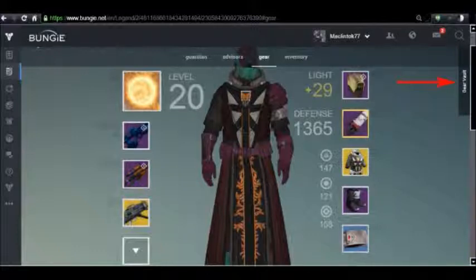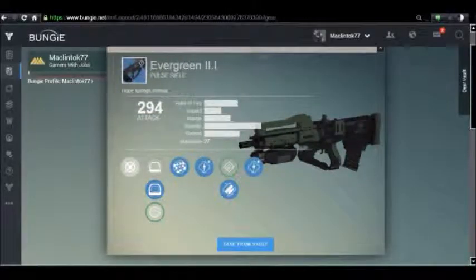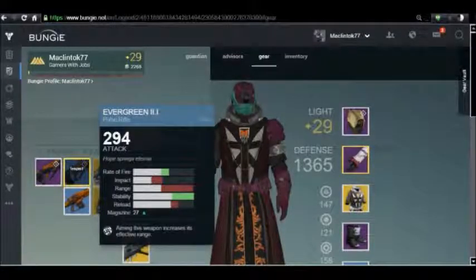Now I'm going to navigate to my Warlock to have him grab the weapon from the Vault. We've skipped a couple steps — I'm now looking at my Warlock's gear. There is an actual button slash tab called Gear Vault over on the right-hand side. I put an arrow to show you. Mouse over that area and you get a slide-out that shows you everything you have in your Vault. I'll highlight where they've stuck the Evergreen Pulse Rifle — it's down there. I click on it, it brings up another details screen, and the only option is Take from Vault. My Warlock has now plucked this weapon from the Vault and has it in his possession.